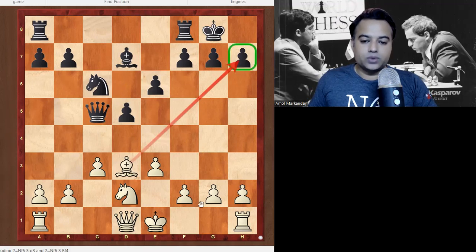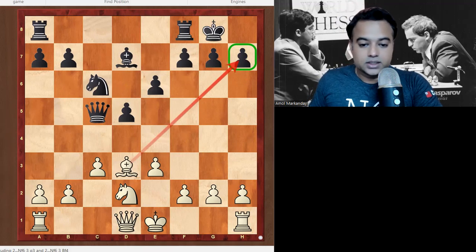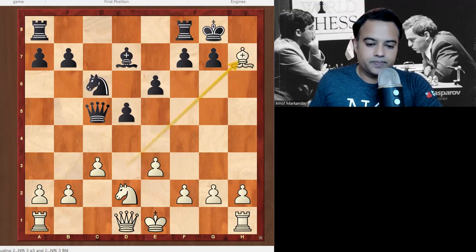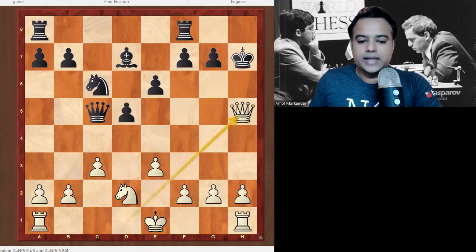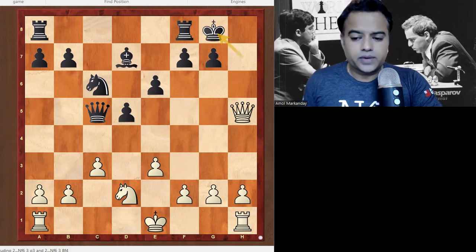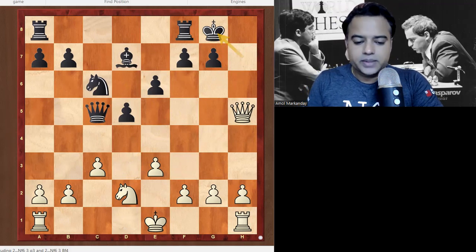Now here is the second question — pause the video and find White's winning move. This brings us to today's main chapter: the Greek Sacrifice. The Greek Sacrifice, also called the Greek Gift, is when we play Bishop takes h7. Kamsky went for Bishop takes h7; King takes h7 is almost forced, then Queen h5, King g8. Pause the video and find the continuation for White.